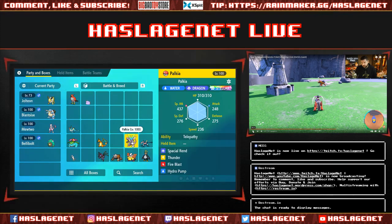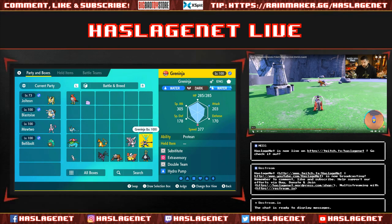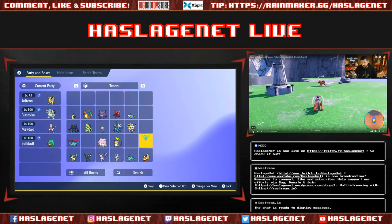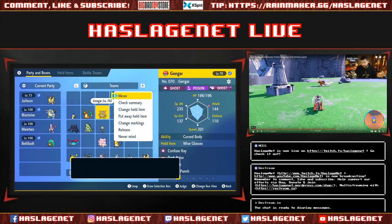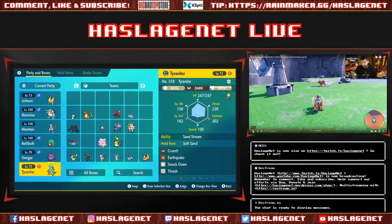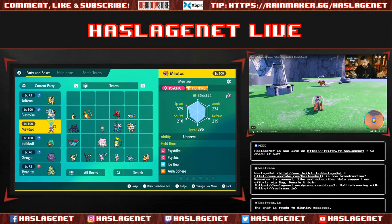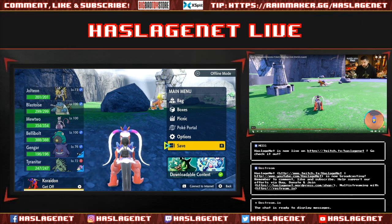Thunder Wave is my first move, I think. In Arceus and in Scarlet — or in my Shield — I have a team specifically meant to whittle down Pokémon, but here I'm figuring it out. Let's try Gengar and Tyranitar as some basic options and see what works. First goal is to get him down in HP.